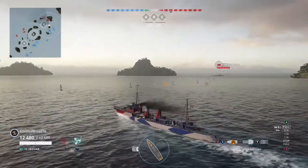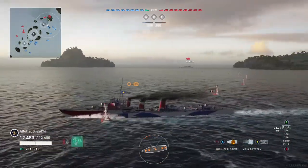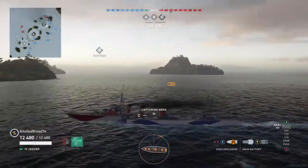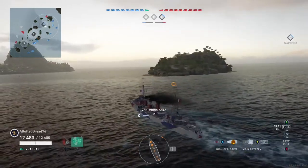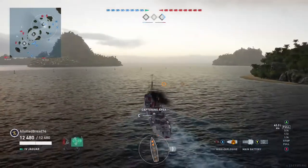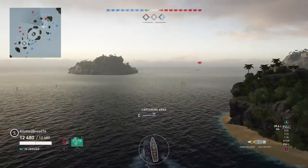I launch my torpedoes at the Konigsberg and pop my engine boost to try to get away. You do not want to be on the receiving end of those guys. Worth noting: in this match I actually have 12,480 health — I'm on Hull A, not Hull B. You usually get 15,000 to 16,000 hit points when you put Hull B on depending on your commander.